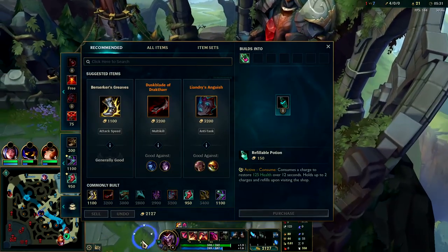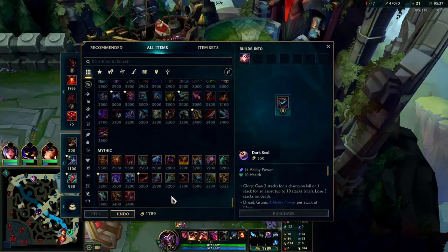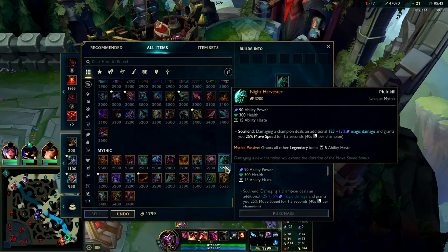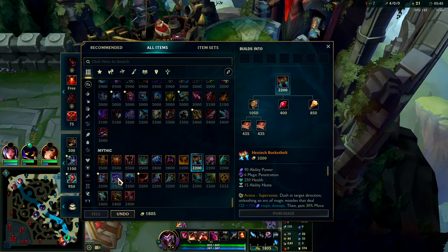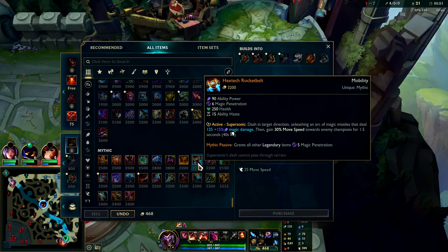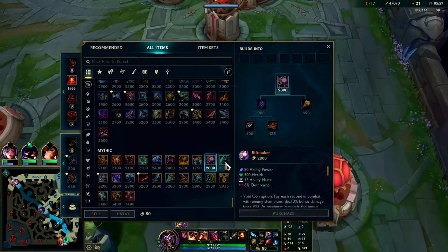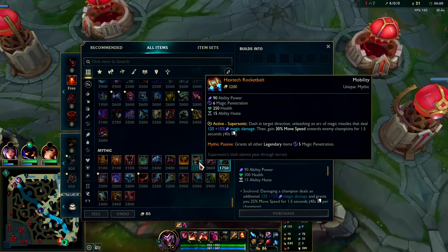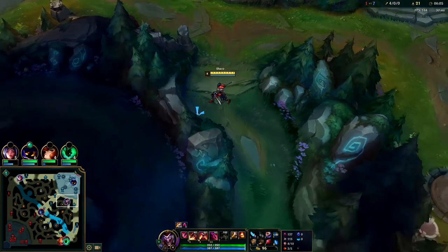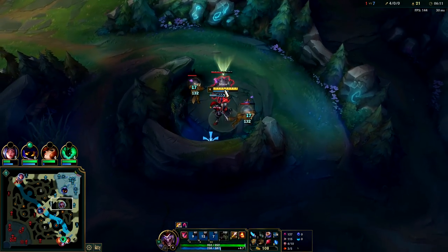AP Shaco is actually really good against Rammus because Rammus wants to stack armor items — this was a really good game to play AP Shaco. I'd like to go Hextech Rocketbelt, yeah, we'll go Rocketbelt. I think Rocketbelt would be really good. You don't generally want to stay this long in base. Night Harvester isn't bad; Riftmaker is pointless in my opinion. I think Rocketbelt's the best for staying on top of them and gives the most stats. If you have trouble using active items, just go Night Harvester — it'd be a lot better.